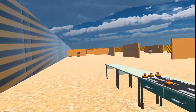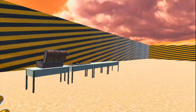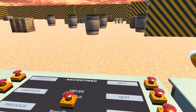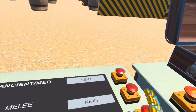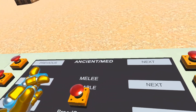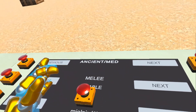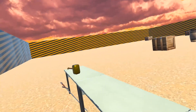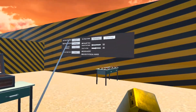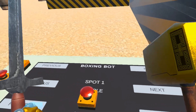Let me show you the melee map. This is where the bots have melee weapons. For example, let's spawn two swords, or let's also spawn Thor's hammer and a maniac weapon.